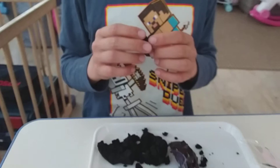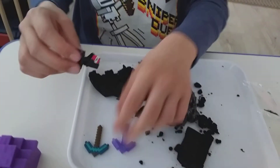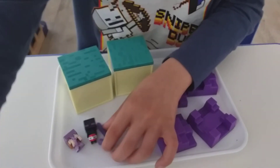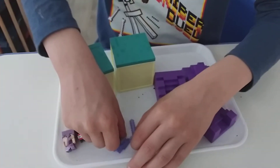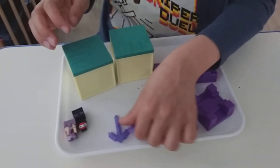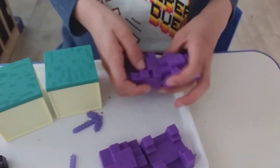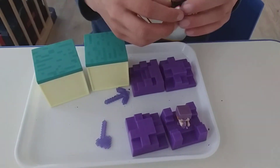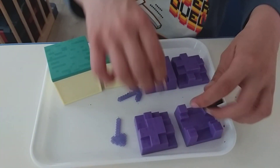Look how cute it is holding TNT! This is my favorite one, because you can kill the ender dragon with it. So it's two of my favorite things — TNT, Minecraft, and an enderman. Now I have a diamond one and a netherite pickaxe, and a small axe too. These are very cute, I'm gonna have a lot of fun playing with them. I could build myself some nether fortresses. Bye, see you later!